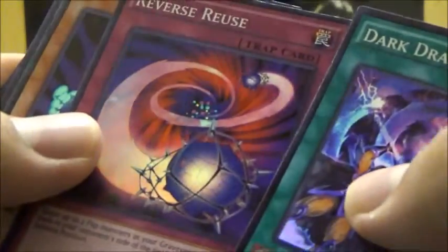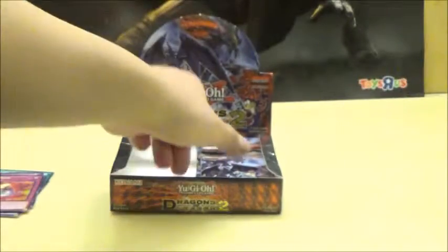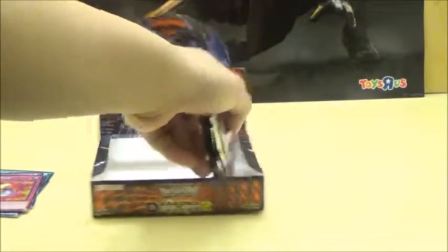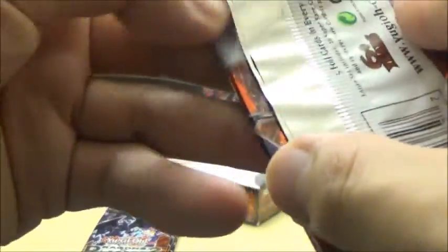Next pack. We got Dark Dragon Ritual, Reverse Reuse, another Prediction Princess, and our first Toon Mask. So this is pretty good so far. How many packs do we have left? About five more. As you can see there's a lot of Toon cards here — this actually does have some pretty good Toon cards.